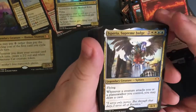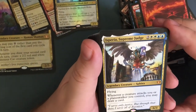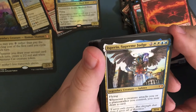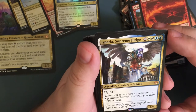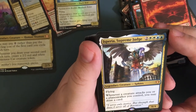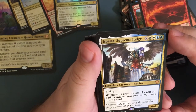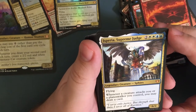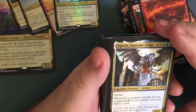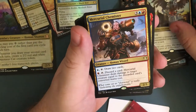Sphinx of the Supreme — for two white and two blue, total of six — legendary creature sphinx, six-four with flying. When a creature attacks you or a planeswalker you control, you may draw a card.